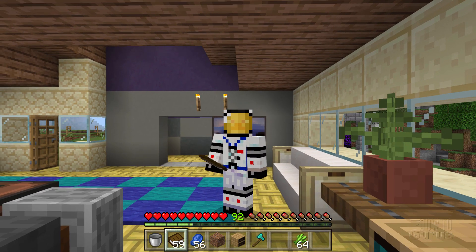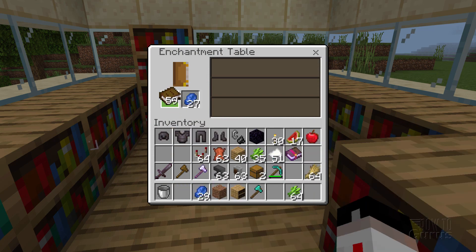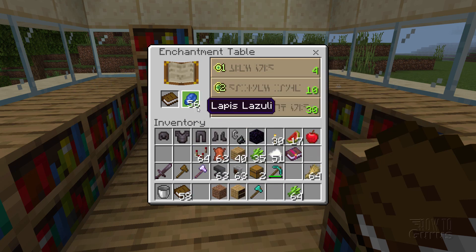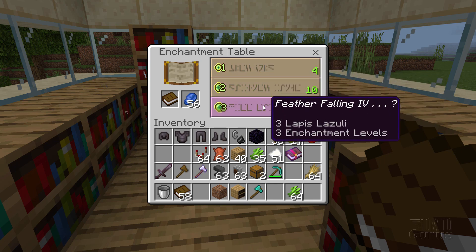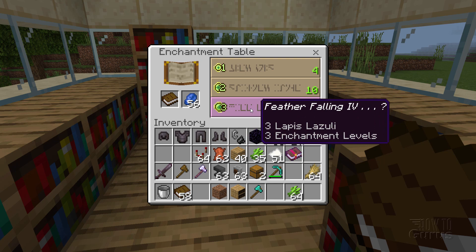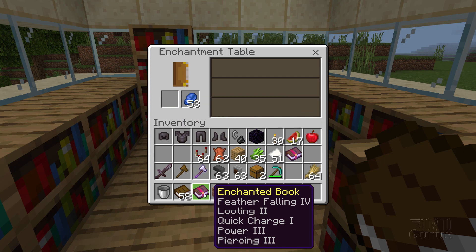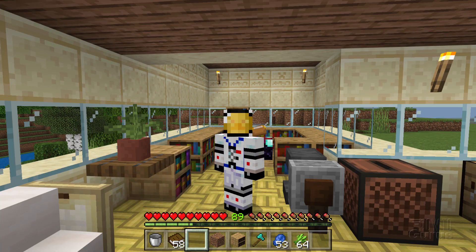To save an enchantment to a book, it's the same as enchanting an item — put lapis and a book in the enchantment table. Note: if you only have one lapis you'll only see one option, so make sure you have enough lapis. I could take feather falling 4 — I'd normally put that on boots but I'll save it to a book instead and apply it to the boots later using the anvil. That gave me feather falling plus looting, quick charge, power 3, and piercing 3. I'll store that enchanted book in the chiseled bookshelf.